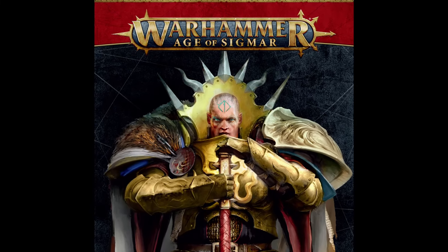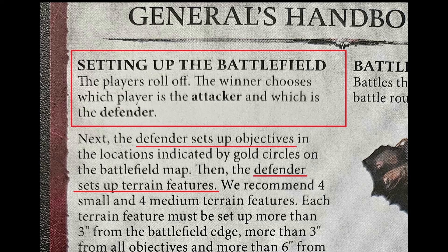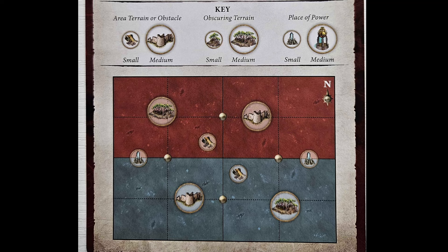Everything in the fourth edition of Age of Sigmar is now an ability, so let's find out what that means for the deployment phase. It all starts in the setting up of the battlefield section of the General's Handbook. The players roll off and the winner gets to decide who's attacker and who's defender. The attacker then gets to grab themselves a beverage while the defender sets up the objectives and the terrain. Almost always the defender will follow the terrain map on the back of the card to ensure that both territories have equal amounts of terrain.